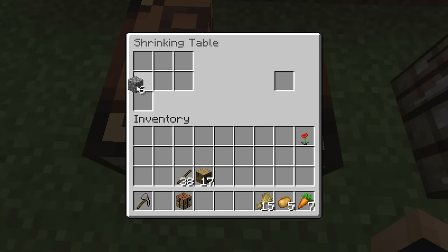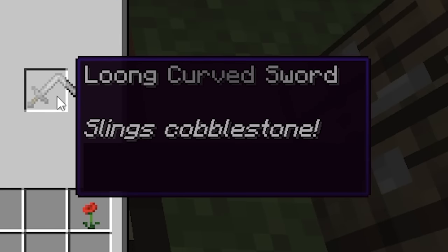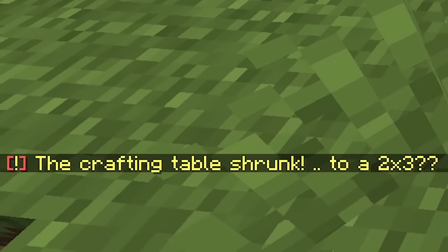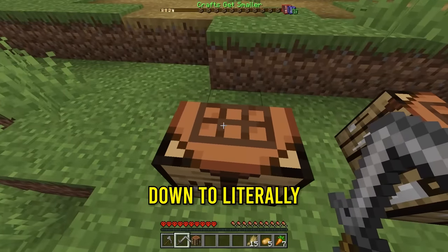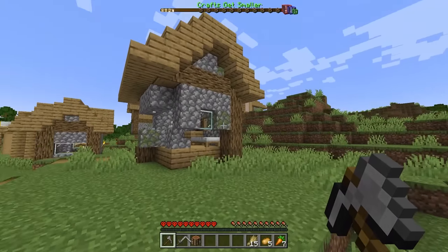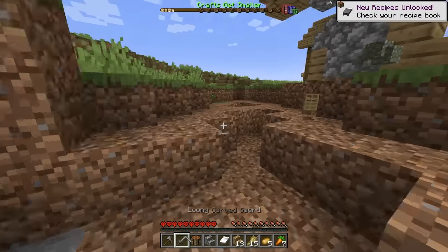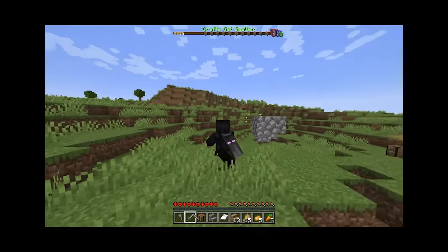Our goal today is to make crafting get as small as possible, as you can see from the progress bar at the top, where we're going to be getting crafting table events as we progress. For the next thing we make — it's a long curved sword that slings cobblestone. Yet again, another shrink, and the crafting table shrunk to a 2x3. We just started, and we're already down to literally 6 slots.